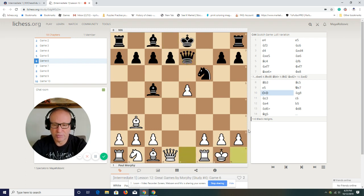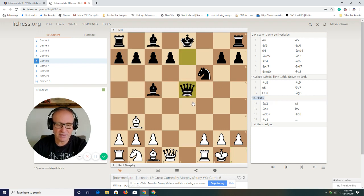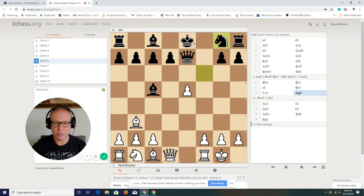Black plays Knight to g8 — but what else? He doesn't have a good move for the knight. He cannot take because the rook goes to e1 and pins. So he moved it to g8. This shows you that the opening black played is not good, because he has to move his pieces backwards. The king is in the center of the board — it's in trouble.